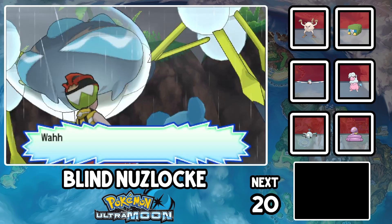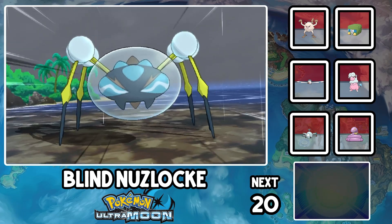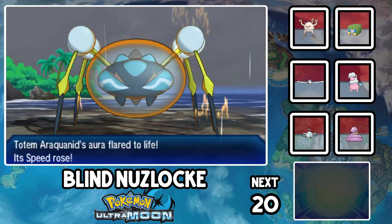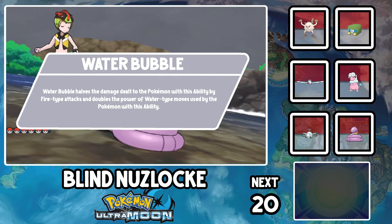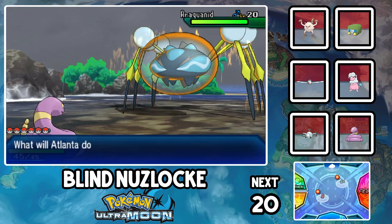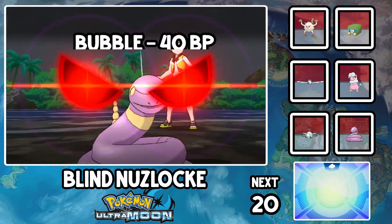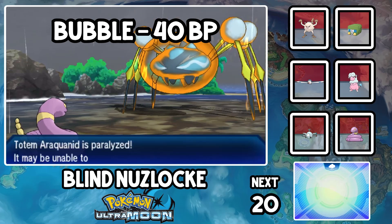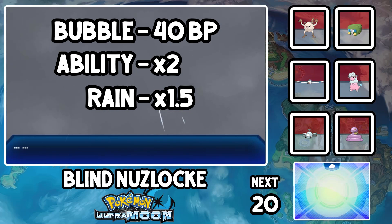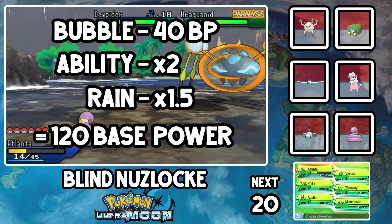This one is Araquanid in the Ultra games, so it's a little unfair. Araquanid gets a plus one speed boost, and I fucking hate this thing. It has the ability Water Bubble, which doubles the damage of water moves and halves the damage of fire moves. That's really balanced with the level cap of 20. And it's raining, so Bubble from this thing is 40 base power, times 2 for Water Bubble, and times 1.5 for the rain, meaning its first move is 120 base power. Did I mention the level cap is 20?